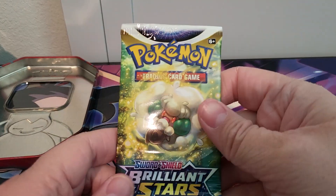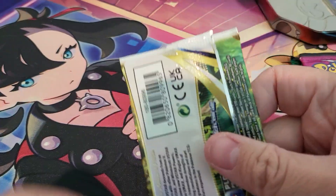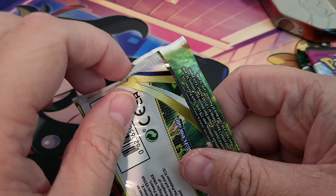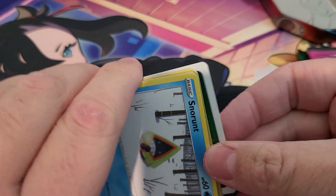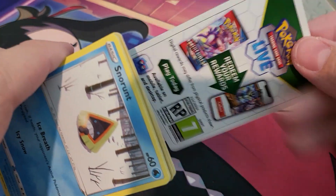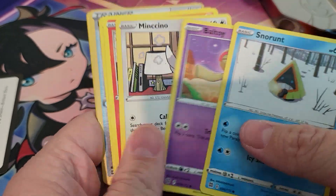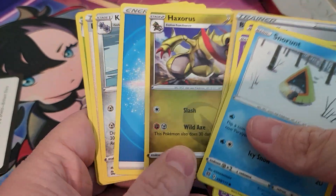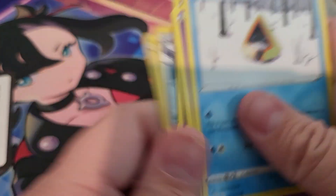We'll go ahead and do Brilliant Stars first and see if we can get anything. I'm going to angle this down just a bit and move the tin cover out of the way. So we've got a code card facing the wrong way — and it was a white one. So we're not even going to waste our time with the pack trick. We're just going to go right through it and pull the energy out so it doesn't get mixed up.